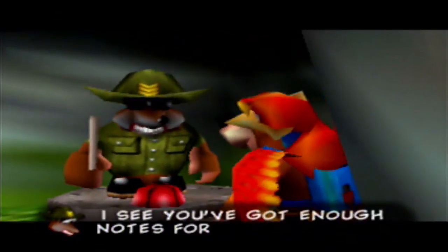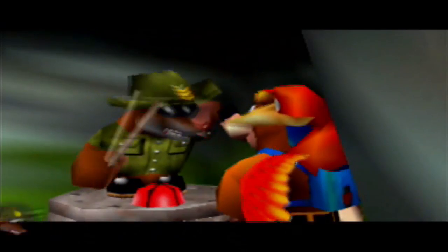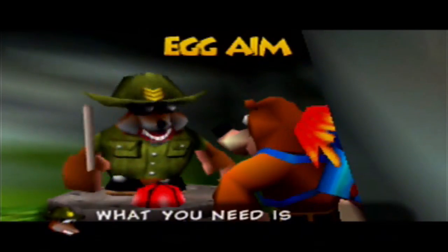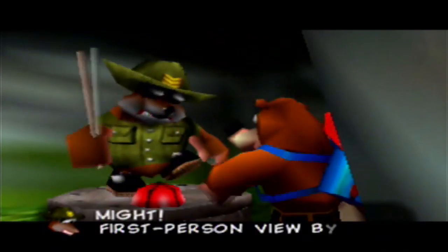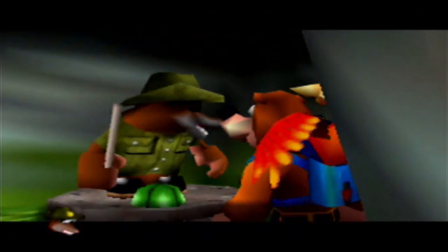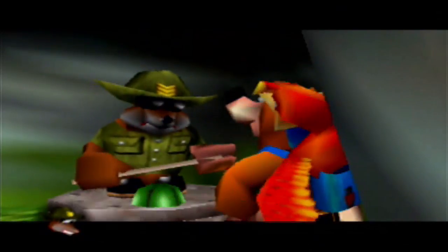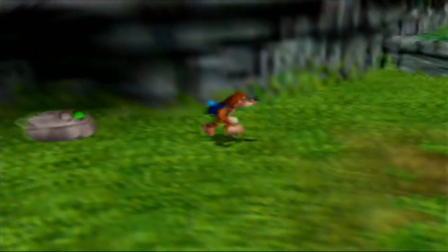I see you've got enough notes for my first lesson. Listen and learn, you punks. What you need is an aiming sight — hit the target, then you'll might. First press B by pressing up C. Hit Z to fire with accuracy. That'll be all. Dismissed. Alright, so there we go — there's our first move of the game. Let's try it out.